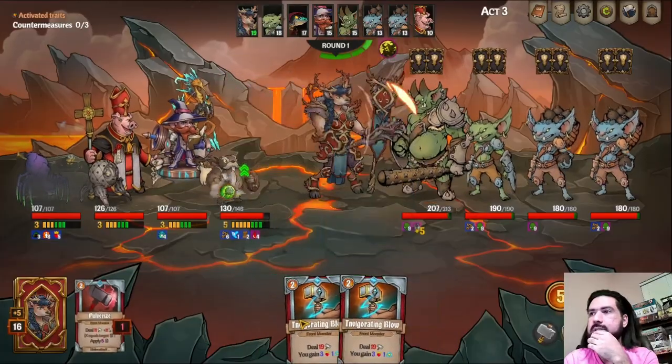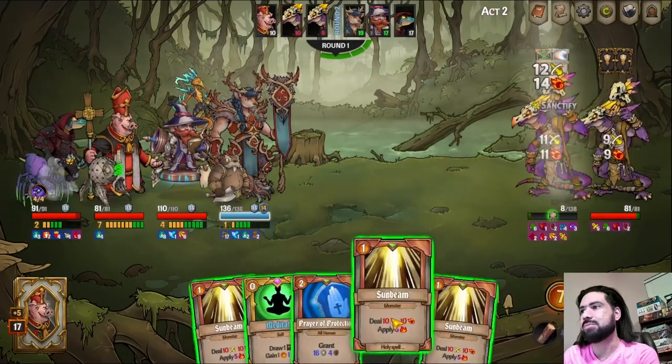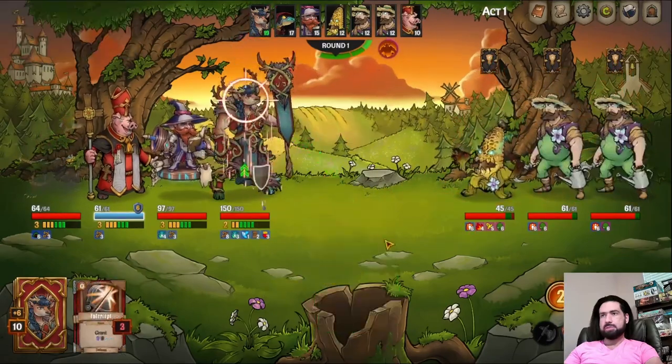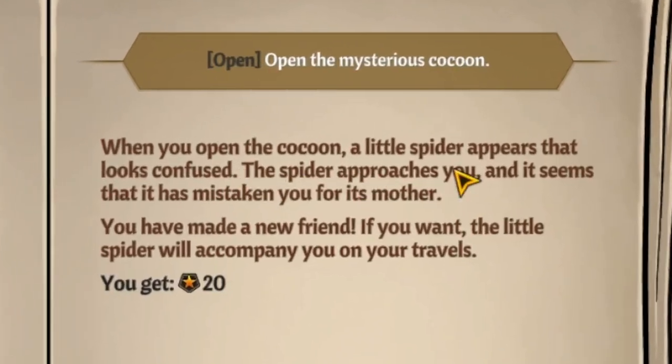Along the way, you meet with the many denizens of the lands. Some see you as a friend, some as an invader, some have merely been corrupted against you, and some will even join you and become new playable characters for future runs.